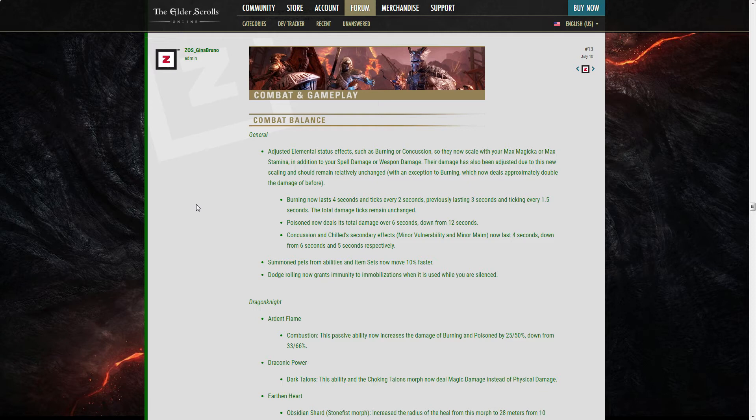Concussion and Chill secondary effects: Minor Vulnerability and Minor Maim now last 4 seconds, down from 6 and 5 respectively. So concussion is nerfed. Magicka Sorcerers were already in a rough spot — they were mainly there for the Minor Vulnerability — and this nerfs them even more. But you still need the Minor Vulnerability uptime, so you'll need more Sorcerers in the group to keep it up, which is kind of problematic.